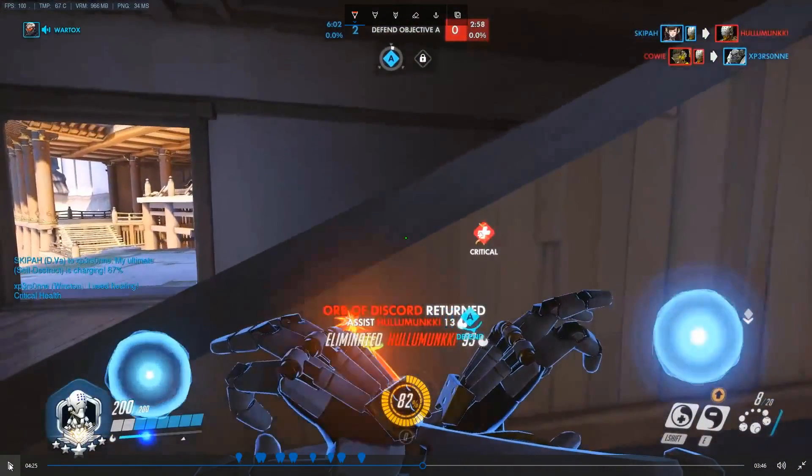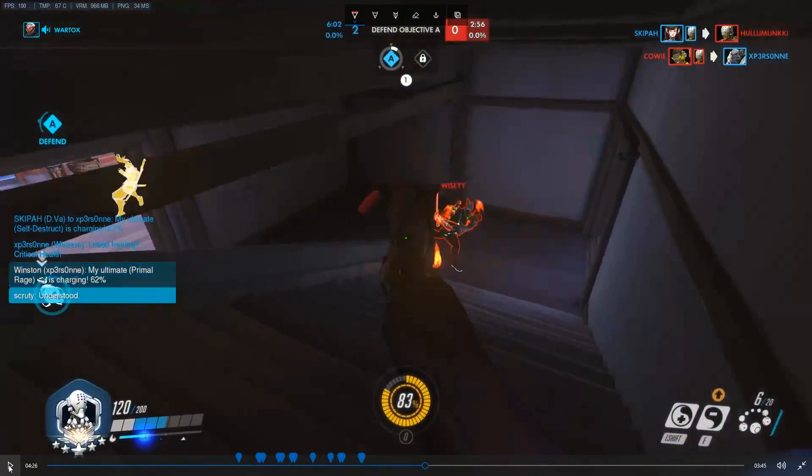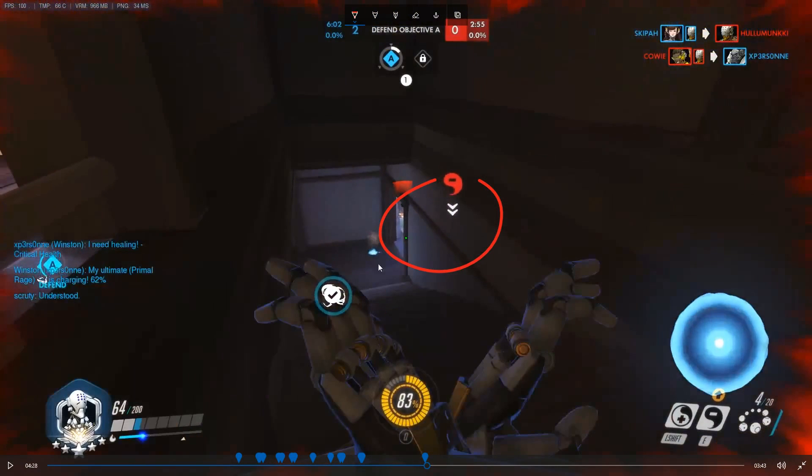Same again — baiting the deflect. Genji is after me, I'm charging my shot, he's deflecting. I'm not releasing that shot — I'm going to cancel it and make him look stupid. He is forced to escape: no dash, no deflect. A good Genji will not engage you with his abilities on cooldown.